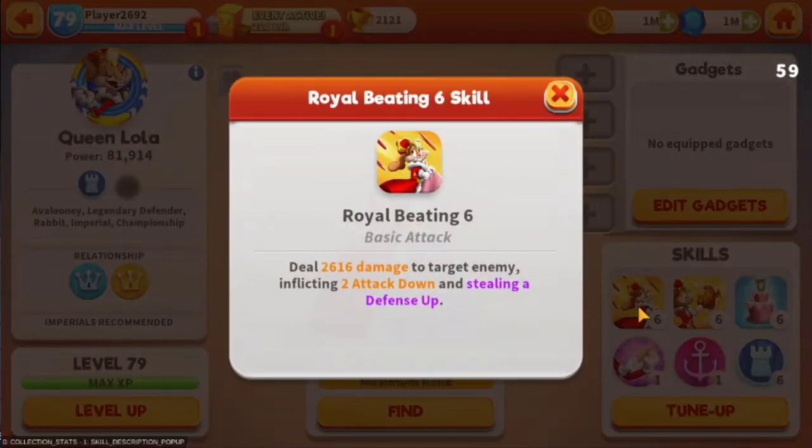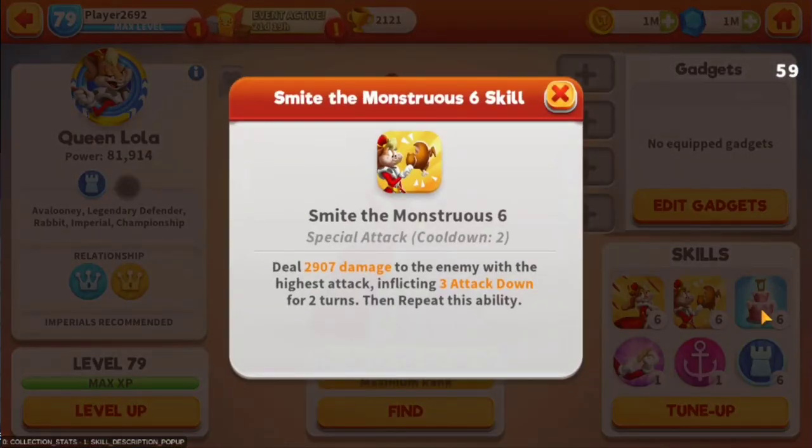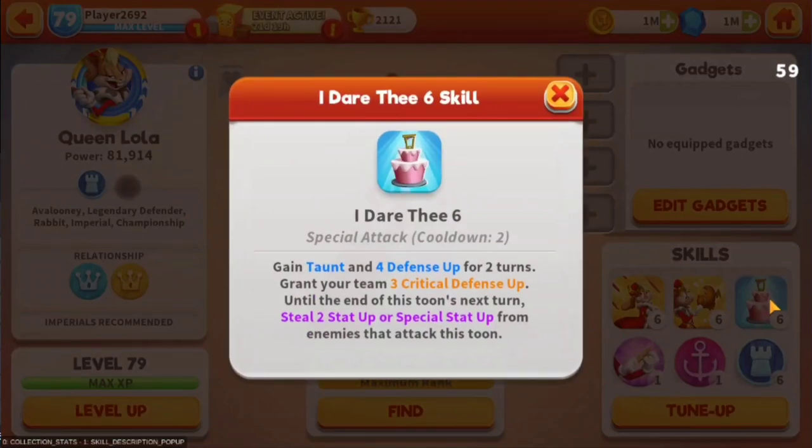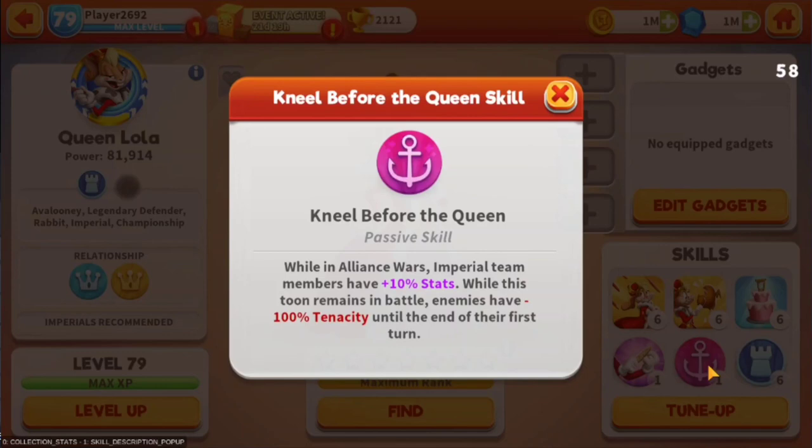Here's the Royal Beating basic attack. The Smite mantra is six, so she inflicts attack down. She'll gain taunt, defense up, critical defense up, and special stats. Her special, Queen's Gambit: whenever an ally is damaged, grant them defense up and gain attack. Whenever this tune loses taunt, for each attack up this tune has, grant a piercing up.